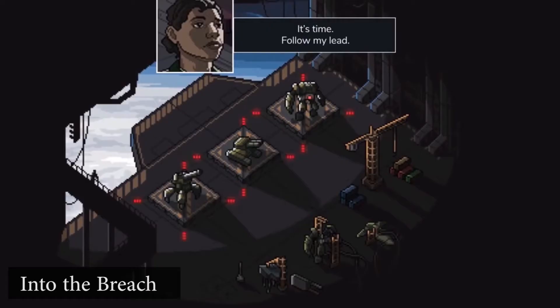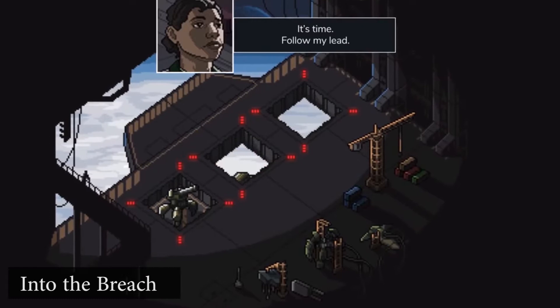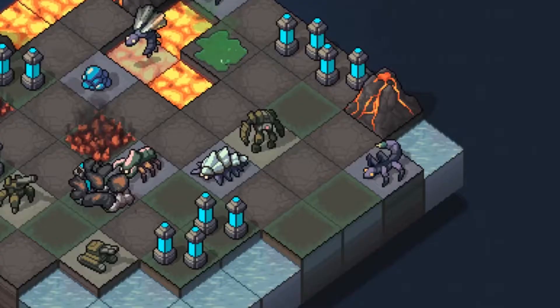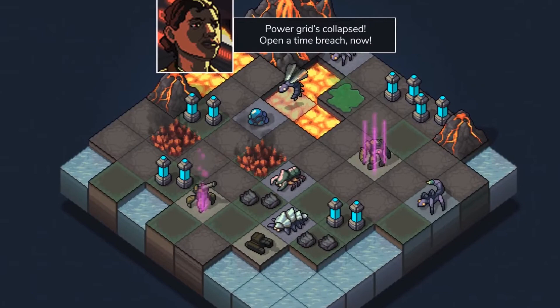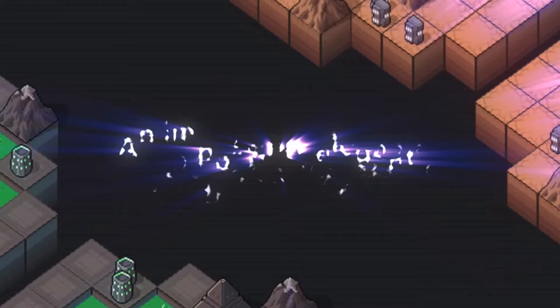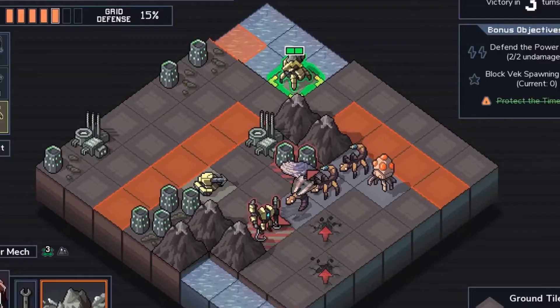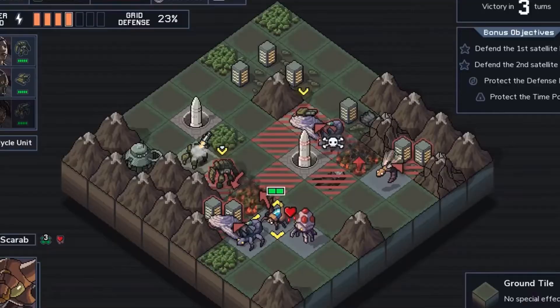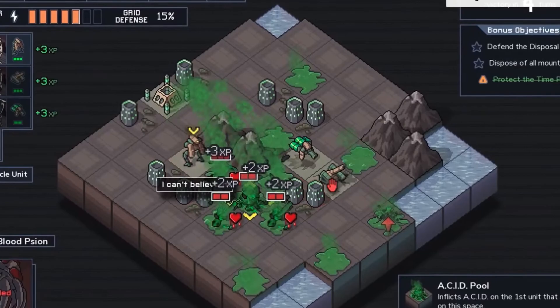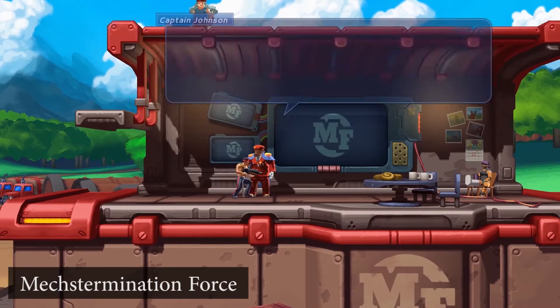Eighteenth is probably the only game on this list I haven't played — Into the Breach. It's a pixel art tactical battle game where you control mechs battling aliens breeding underneath the world to save humanity. It looks terrible, and I felt that way for the longest time. The only reason I have it on my Switch is because it was on sale, but it has a lot of great reviews and is highly rated. I'll probably play it within the next month and create a video on it — it's supposed to be really good but looks like trash.